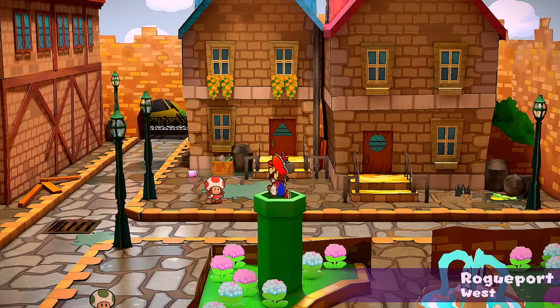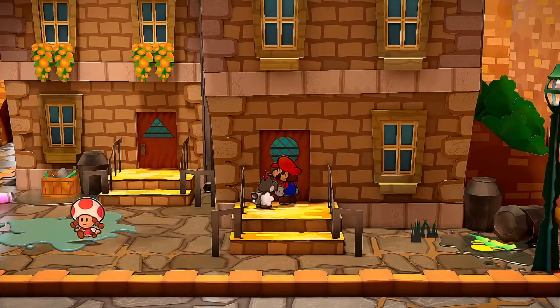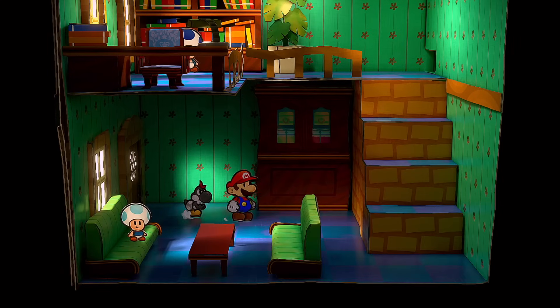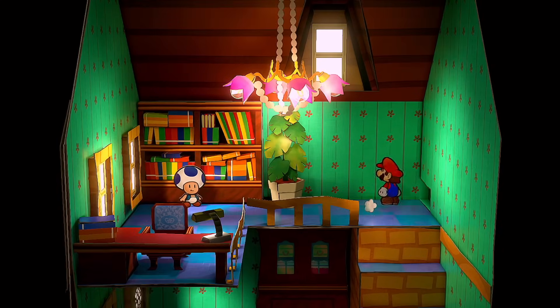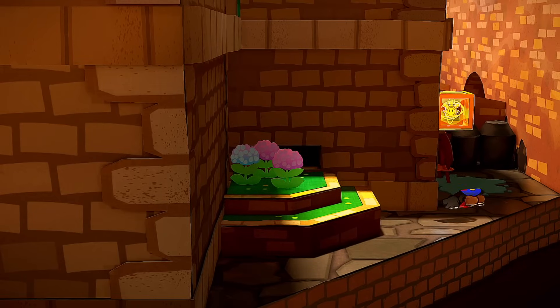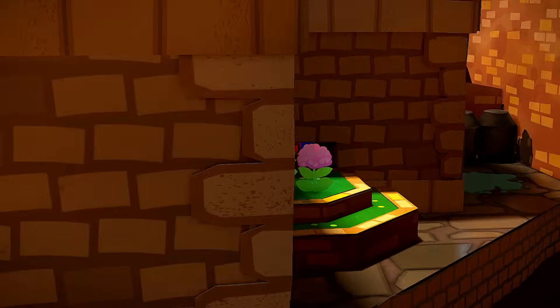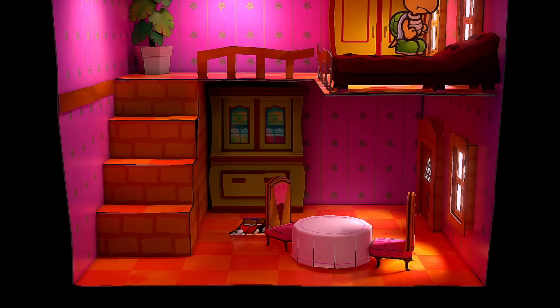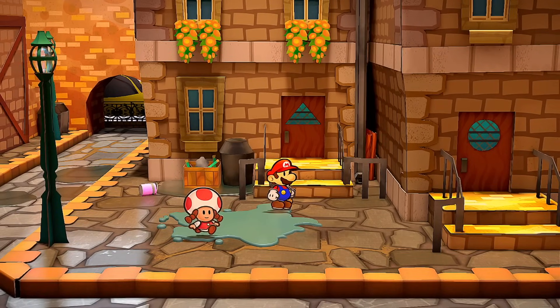Before continuing our journey, we have a few things to take care of. Heading back up to Rogueport, on the west side we're going to make our way into this right house. If we go into tube mode and head down this little chute, head out the back, we can get access to a shine sprite. To exit, we enter tube mode and go through this hole, which puts us into this person's dresser.